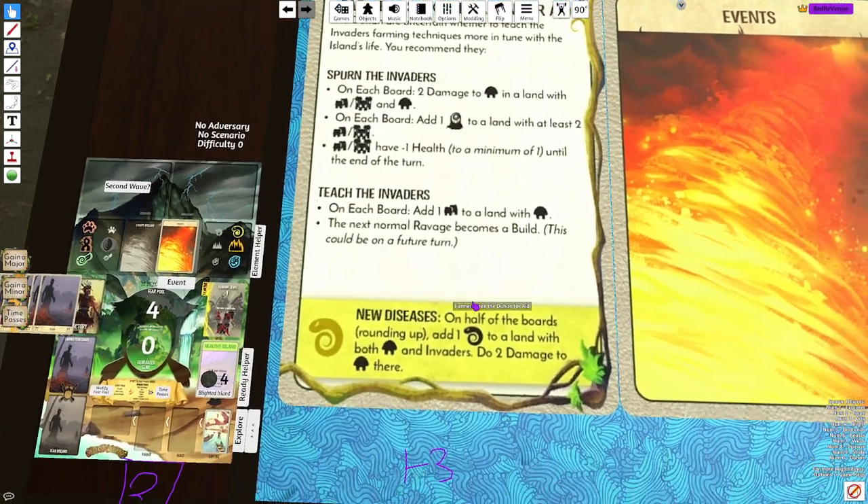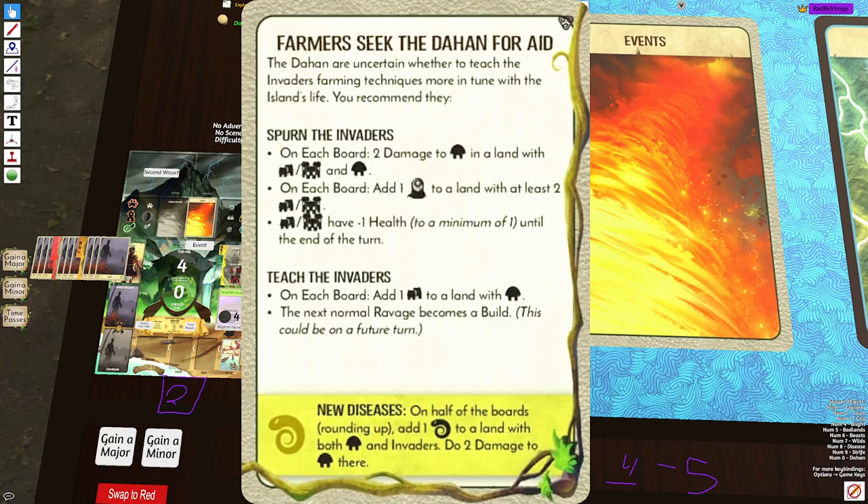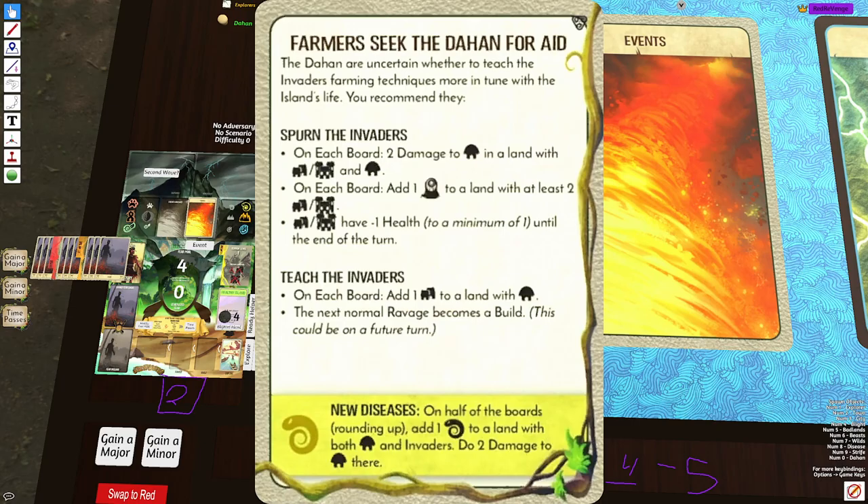Picking top, you lose two Dahan. Picking bottom can just outright lose you the game. Also, picking bottom into England is just hilarious — you skip that Ravage, but then it's an extra build, so you stop the counterattacks as well as create more adjacency builds. It just kills players instantly.